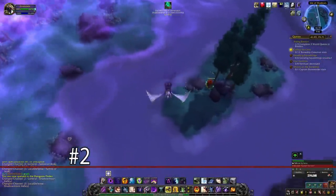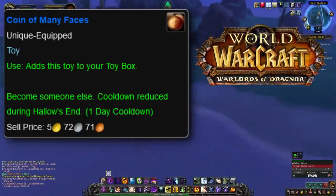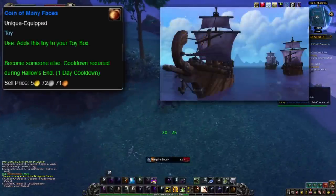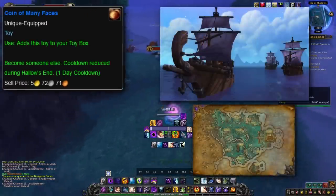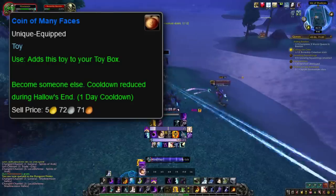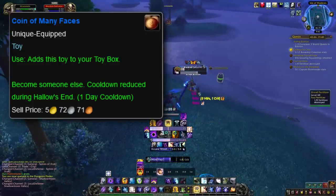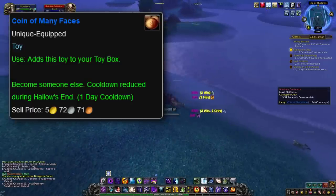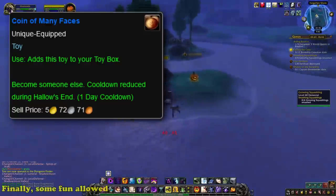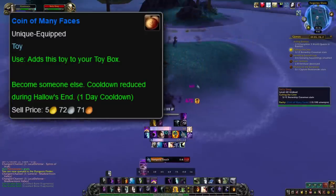And at number 2, we have a very interesting toy called the Coin of Many Faces. This toy, which also has a cooldown of 1 day, was added in the Warlords of Draenor expansion and can only be obtained while the Hallow's End seasonal event is active. When Hallow's End arrives, Ghostly Skeletal Bonefleet Pirates appear on the southern coast of Shadowmoon Valley in alternate Draenor, and it's from there that the Coin of Many Faces has a small chance to drop. Using the toy will turn the player into a random garrison follower for 60 minutes, including followers from the opposite faction. Since there are hundreds of followers and some recognizable names, there are just so many fun outcomes. Unlike many other transformation toys, the player keeps their transformation buff through death, which can be handy in Battlegrounds. The Coin of Many Faces is also one of the few toys in the game that isn't soulbound, so it can be traded on the Auction House.